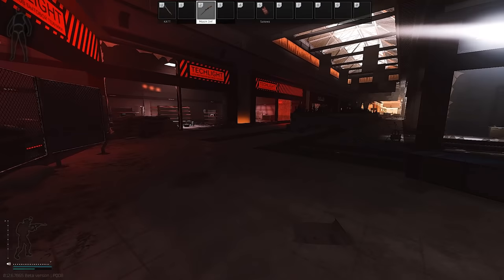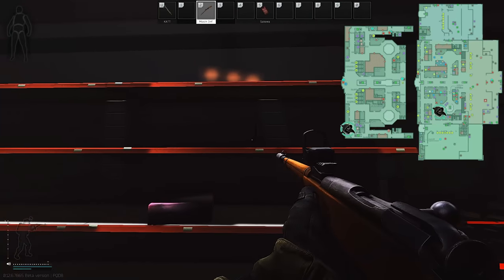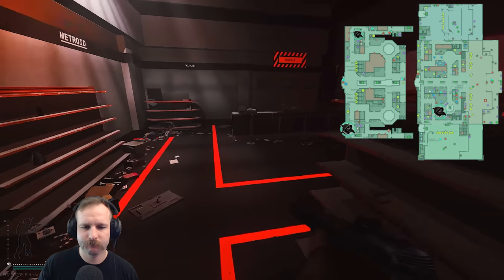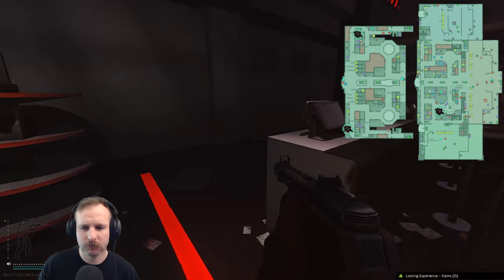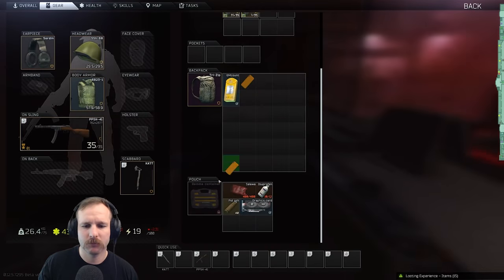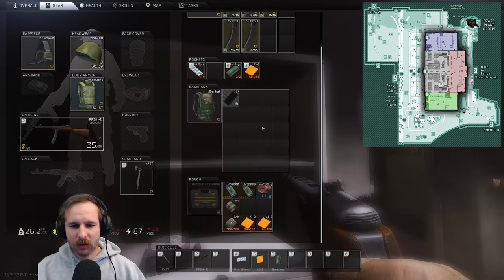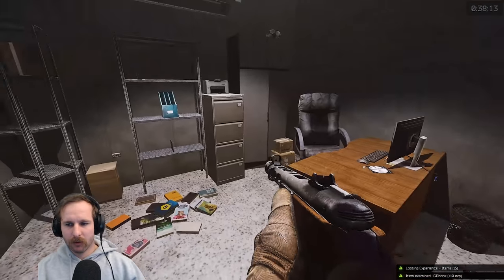Next we have Summit's 1G Golden Phone. You're most likely going to find it in the tech stores like Rasmussen and Techlight. There's also a phone store down the opposite corner of Techlight on Interchange's second floor — go down the far end and it can spawn in there. The power station also has a spawn for it, but you shouldn't have too many issues getting it in the tech stores.